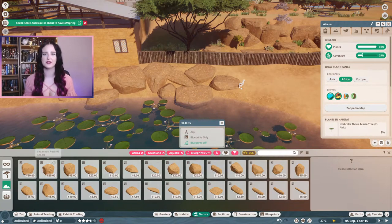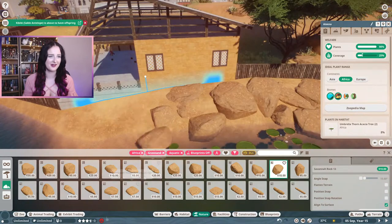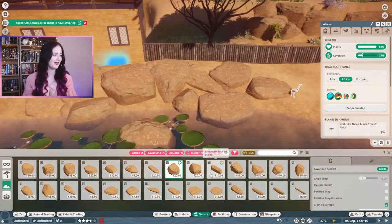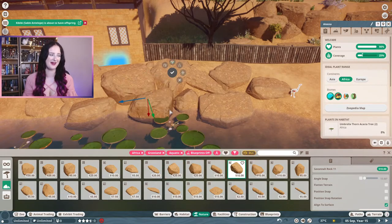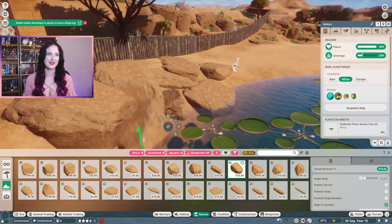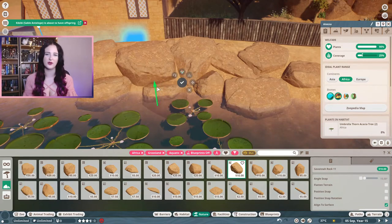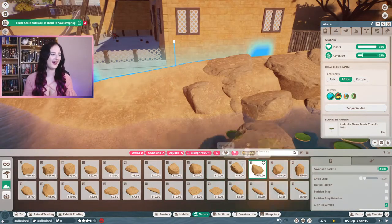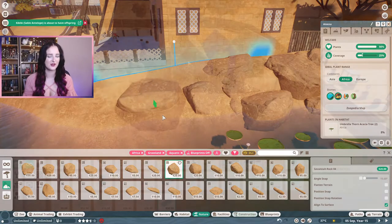I'm really looking forward to changing up the style with the next project. I don't know whether we have an American style - what style buildings should we do for the North America park? Definitely not classic, that's more like British. Maybe New World - that might be fun. I'm already thinking about that, but I need to finish this zoo off first.